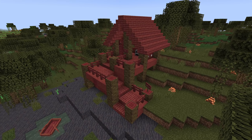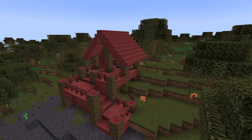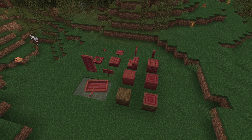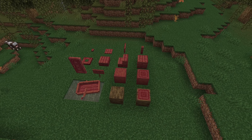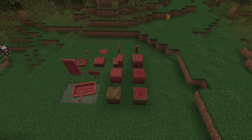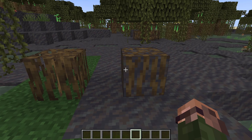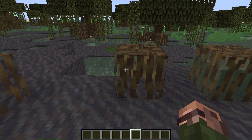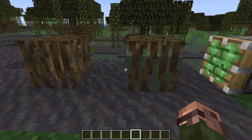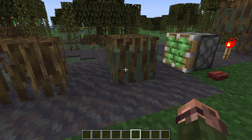Mangrove wood has been added in this version, but mangrove trees will be added later, so they only exist as blocks at this point. You get all the normal variants that you have of all wood types, including logs, stripped logs, planks, buttons, doors, pressure plates, boats and so on. There are also mangrove root blocks and muddy mangrove root blocks. The roots are a see-through block, just like leaves, but can be waterlogged. Water in mangrove roots currently doesn't spread outwards like with other waterlogged blocks.